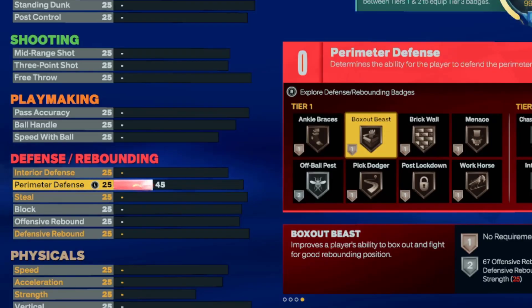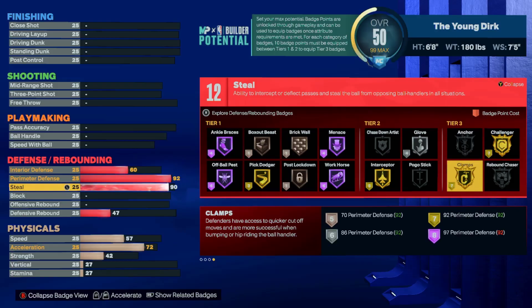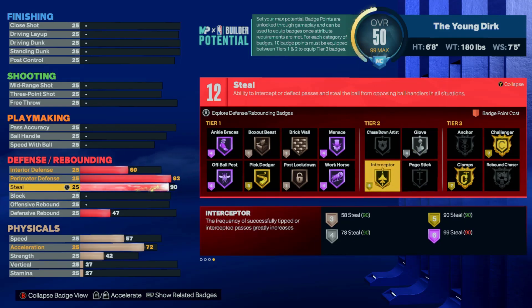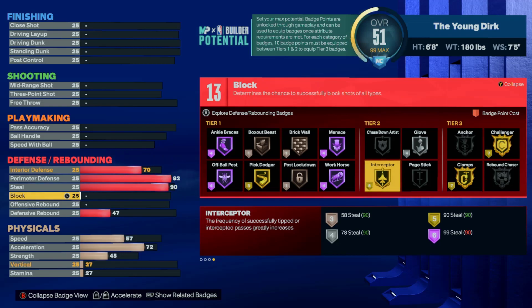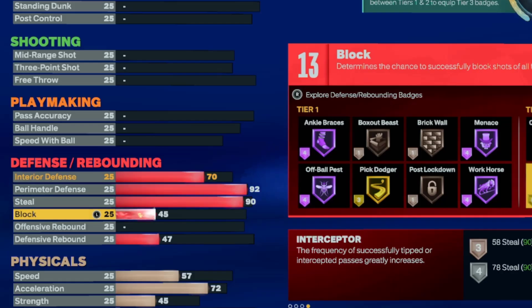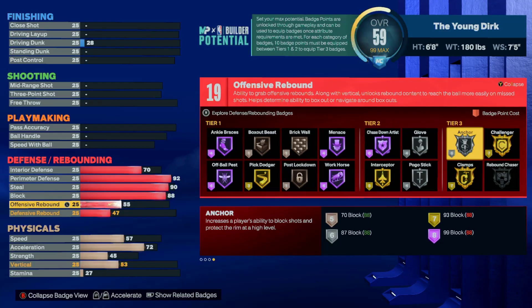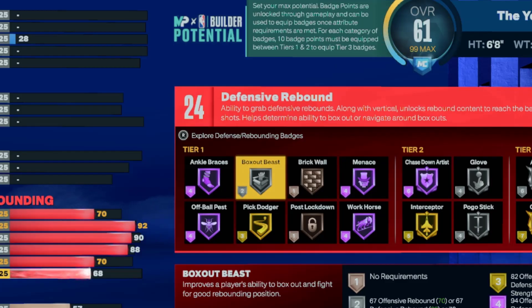For defense we're going 92 perimeter for gold clamps, and 90 steal for gold interceptor — you can go gold glove if you want but you'll have to lower your rebounding. The difference between gold and silver interceptor is actually a lot more than you think. For interior we're going 70 — block is what really matters since interior is just hands-up defense in the paint. We're going 88 block for chase down artist on Hall of Fame and silver anchor. We're going 70 offensive rebound and 68 defensive rebound — box out beast handles the rest.